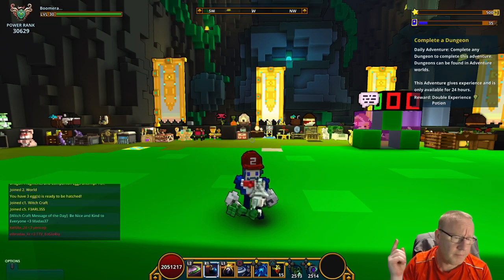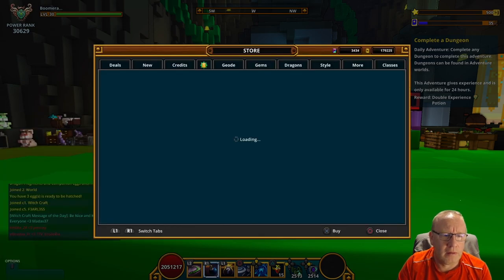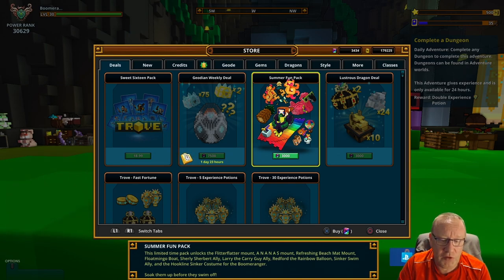Hi guys and welcome back. There is a new pack on the store, let's go and take a quick look at it. We have got the Summer Fun Pack. It contains the Flitterflatter mount, the Ananas mount, the Refreshing Beach Mat mount.